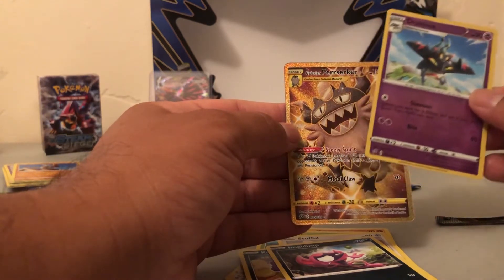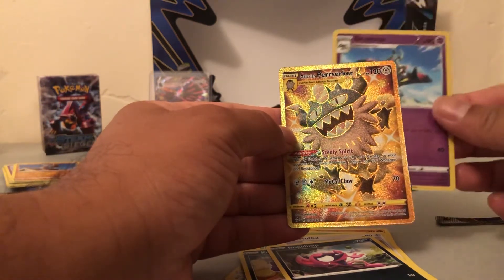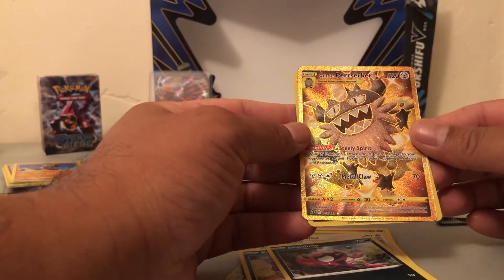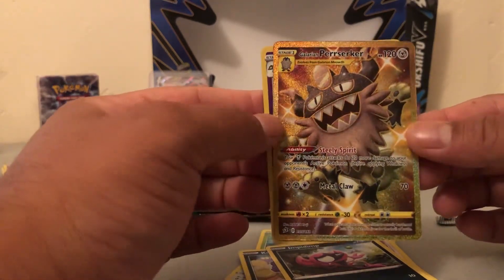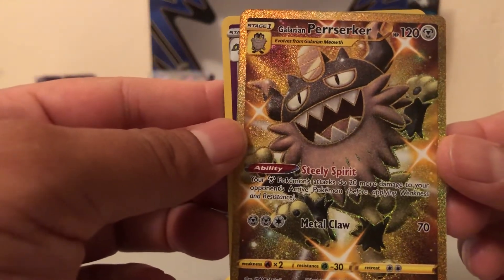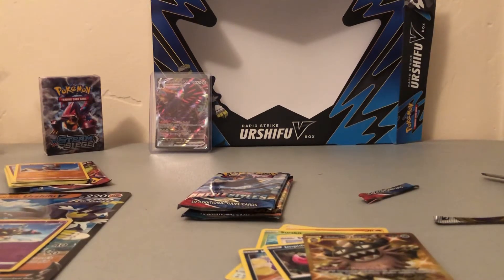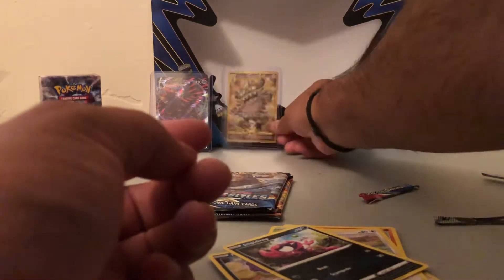Oh — what?! A Precicreed Gold! What?! 205 out of 192. Wow, we are hitting it, boys and girls! Definitely see this guy go up, right? This is the second time you've seen me hit a gold. The first time was a Pokemon actually — the other one was an item. So we're definitely on fire with this purple box!